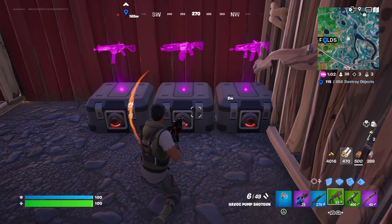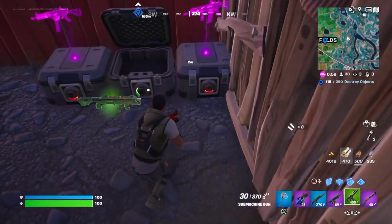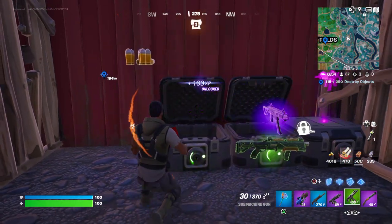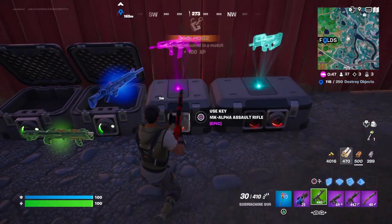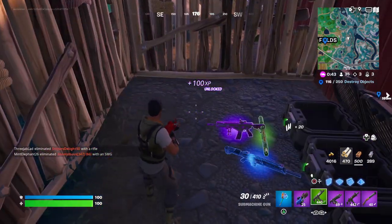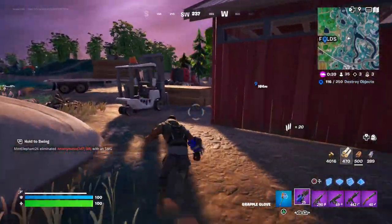Just grab a bunch of purple, blue, or any other color really. I'm grabbing purples from the chest and the lockbox because I have the keys for it — the keys do help — and sometimes you do get either legendary or mystic from this as well. But today I'm just going to grab a bunch of purples and then we're going to swim over to a weapon upgrade bench in Frenzy and upgrade.